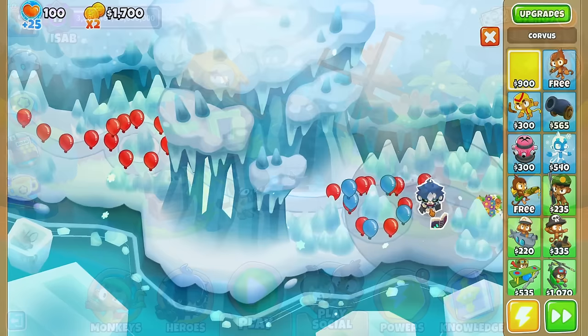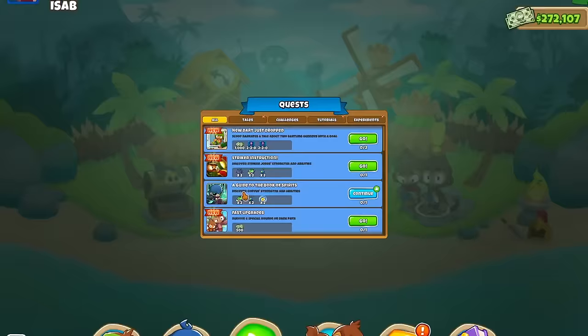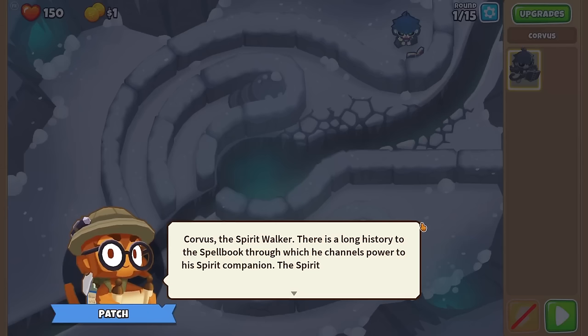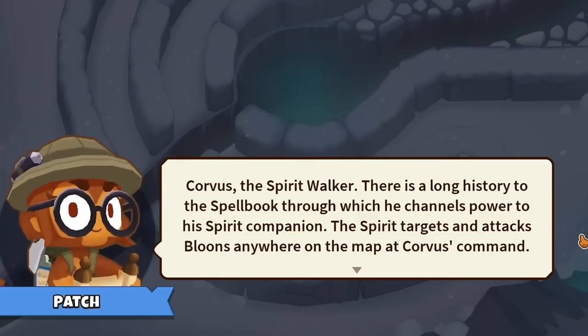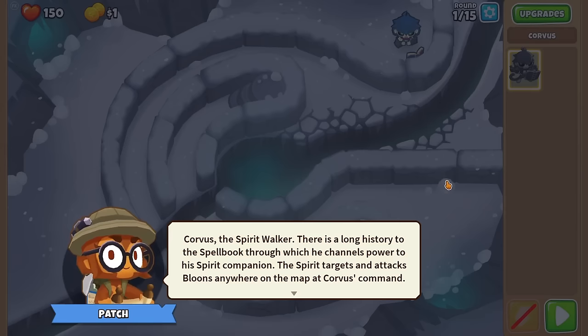NinjaKiwi also added a new quest with this update so that you can understand how to use Corvus — discover Corvus's strengths and abilities. I actually ran through this quest already a little bit, but I didn't like how it showcased, as it skipped a lot of its levels and spells, but I'll go through it with you anyway. So, Corvus the Spirit Walker — there's a long history to the spellbook through which he channels power to his spirit companion.